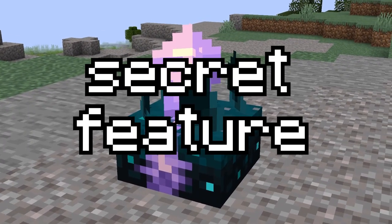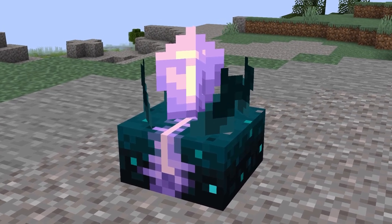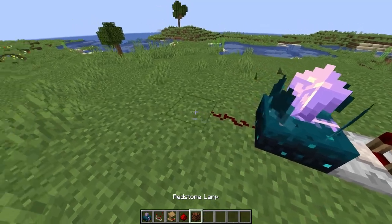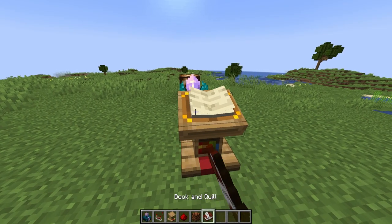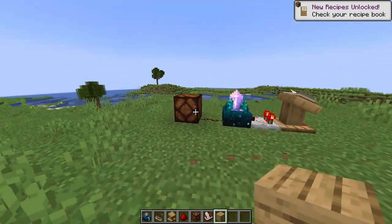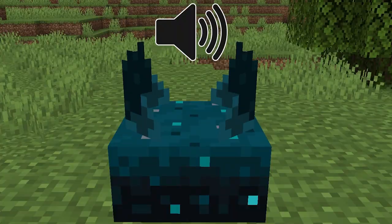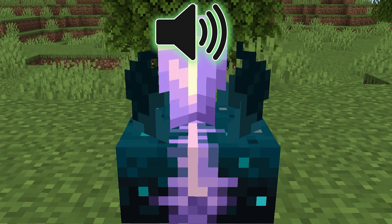Calibrated Skulk Sensors have a secret feature that most players don't even know about. These special Skulk Sensors have the ability to only hear certain sounds. By placing a comparator in a lectern and having redstone going out on the other side, then writing a book with 15 pages and putting it in the lectern — by turning to a certain page, the sensor will detect something different. For example, if you turn to page 12, it will only detect certain blocks being broken. The difference is that the regular Skulk Sensor can hear everything, while the calibrated variant can only hear one specific sound.